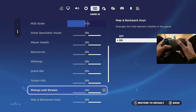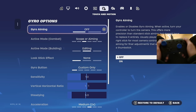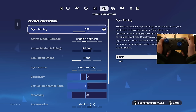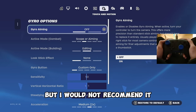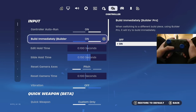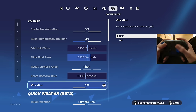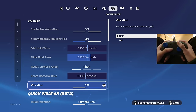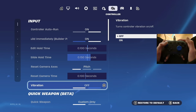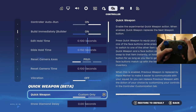Gyro aiming — I don't have this on and I would not recommend it, because you'll be building and aiming and it's pretty hard. I'd recommend you disable this, though it's personal preference. Controller auto run on, build immediately on. Vibration I have off — I don't like the feeling of my controller vibrating every time I get hit, and I've heard it can mess with your aim too. Quick weapon I don't have on.